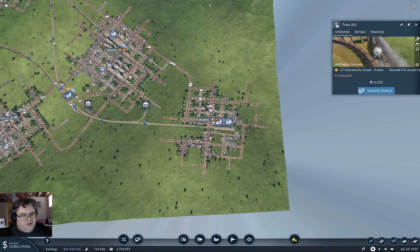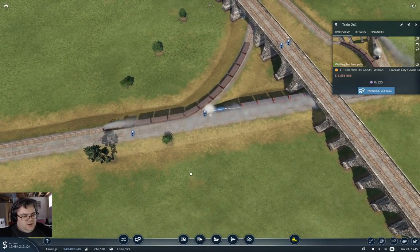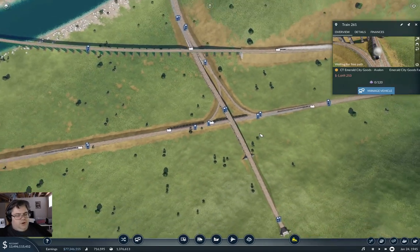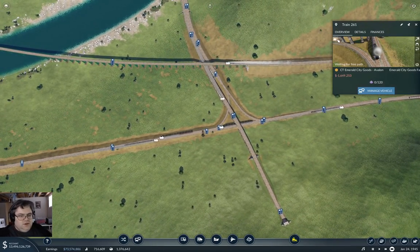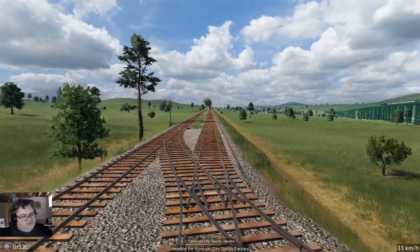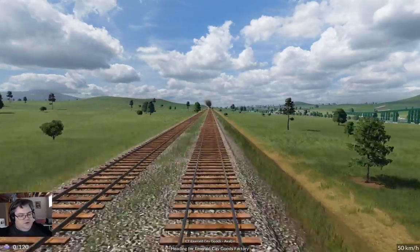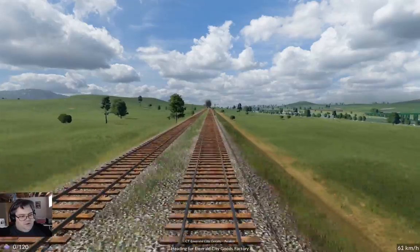Now let's take a ride along here and see how everything goes because we started out over by Avalon. Let's just see - it thinks it can make the connection so everything should be okay there.